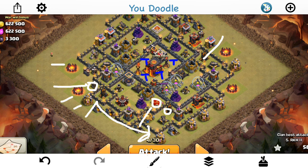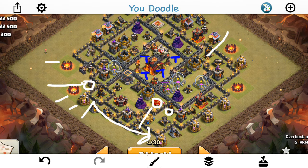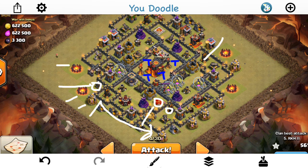Pretty much for Town Hall 10, what you're going to see is the Queen Walk LaLoon attacks, which is what I'll be doing. I was never a Town Hall 10 before the Valk update when everything started changing, so I don't have as much experience — maybe one or two of these attacks at Town Hall 10. I don't actually remember a specific attack I've done with air troops, just because it's been so dominated by Valks and bowlers.